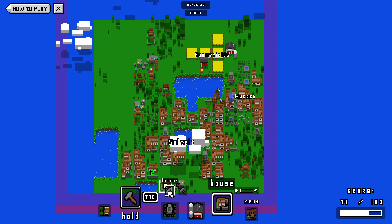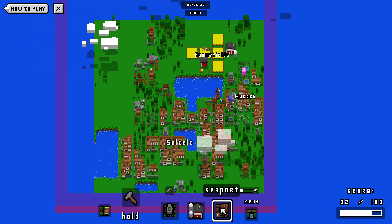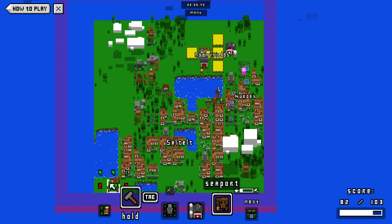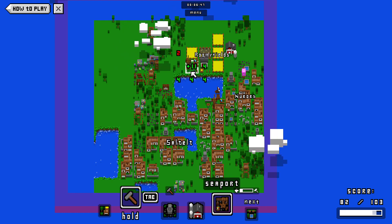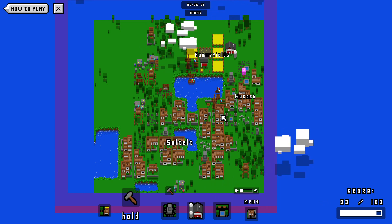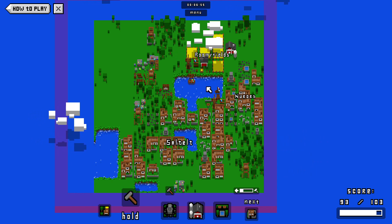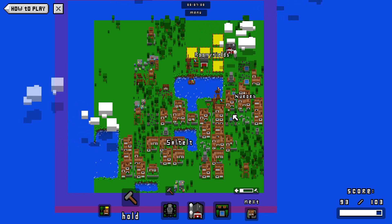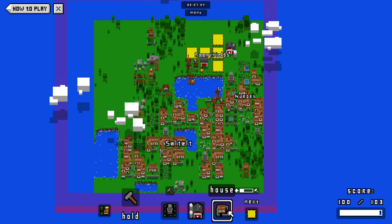I'm going to feel like we should use one of our hammers to knock out that set of trees there. Seaport — we haven't had too many of these. Not too bad — we'll place a seaport over that farm. Essentially all that seaport is going to do is travel from this seaport to the other, but that's okay. The game's not going to penalize me for that.